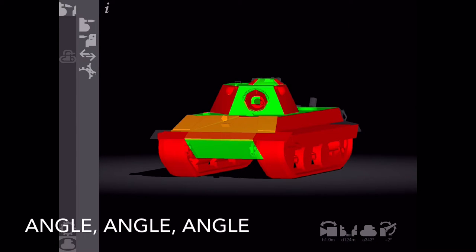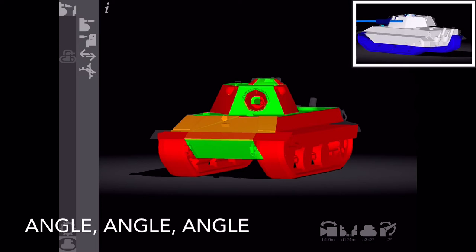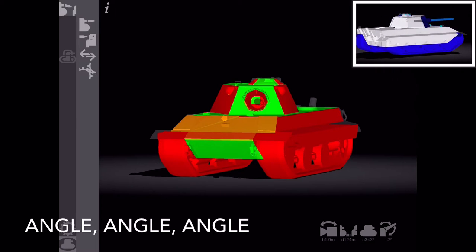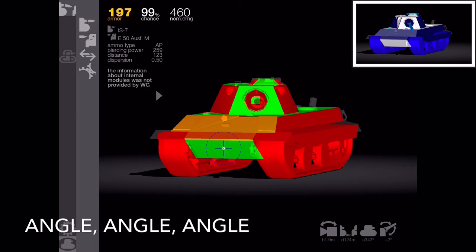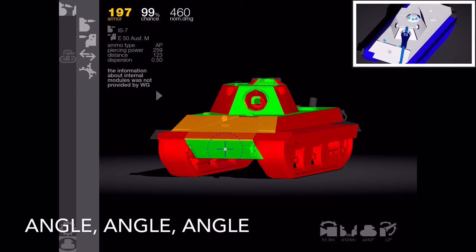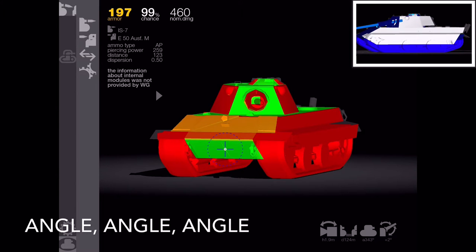For the E50M, I set up the shooter to be an IS-7, which is a tier 10 you will often see in battles. Note particularly all of the red available at this angle — that's what you're exposed to. The lower plate, shown in bright green, is your weak point, and the cheeks of the E50M are also really susceptible to damage. In the gameplay section you'll note that I keep that lower plate behind a berm or behind an enemy tank at all times.